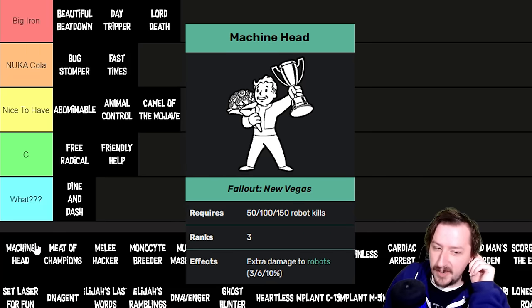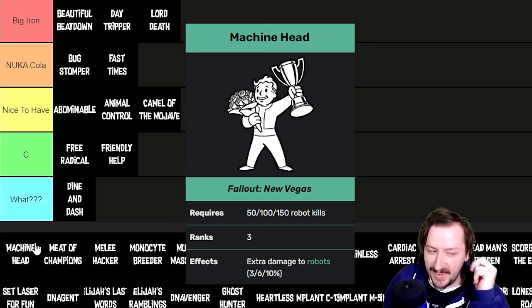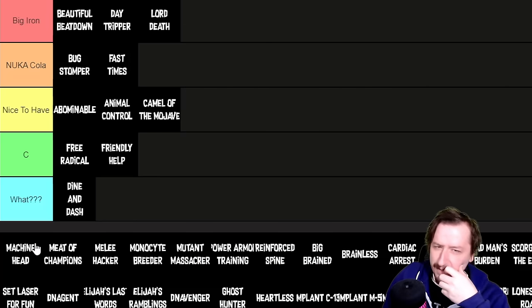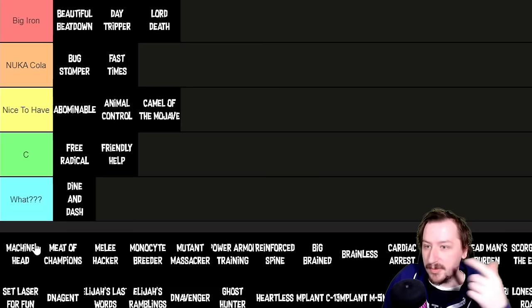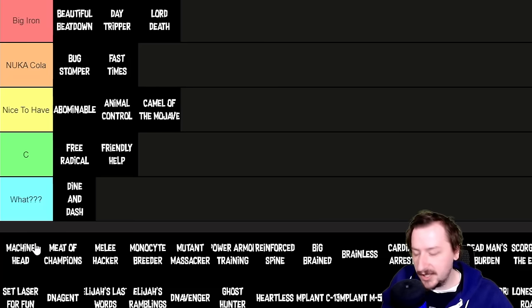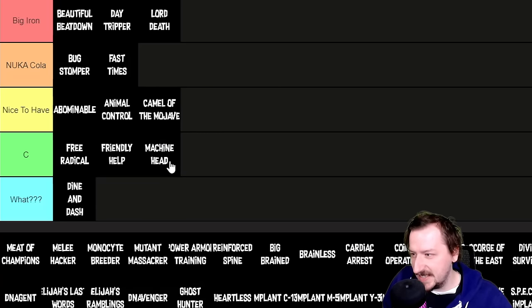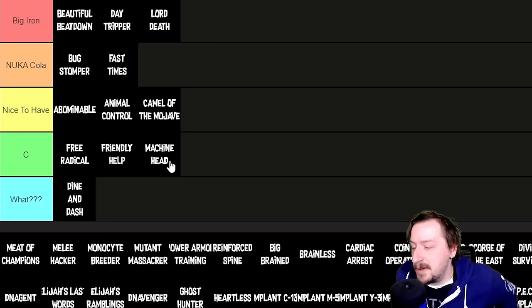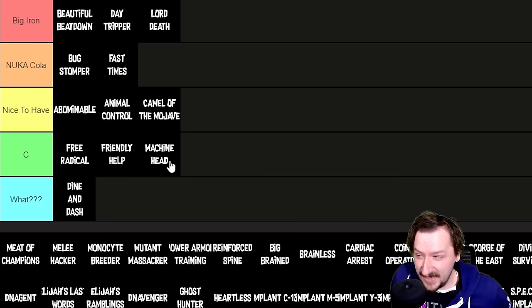Machine Head gives you more damage towards robots — 3 and 6% at ranks 1 and 2 for killing 50 and 100 robots. There are only supposed to be three ranks but only the first two actually work, which is weird. The problem is there just aren't very many robots in New Vegas. The best place to farm is Big Mountain killing robo-scorpions as they respawn. I'd put it in C tier — it's held up mostly by Big Mountain existing.